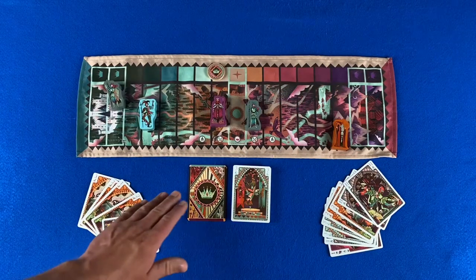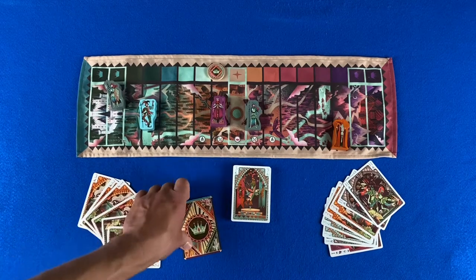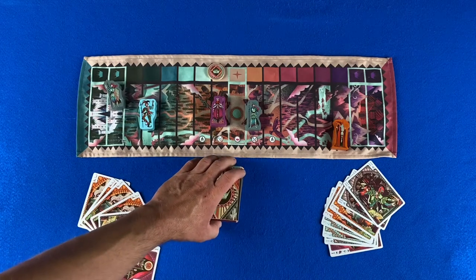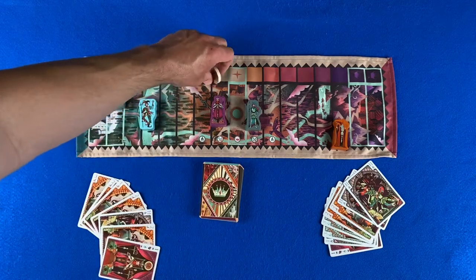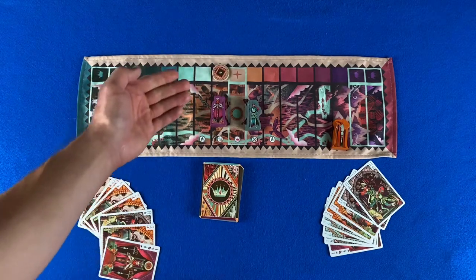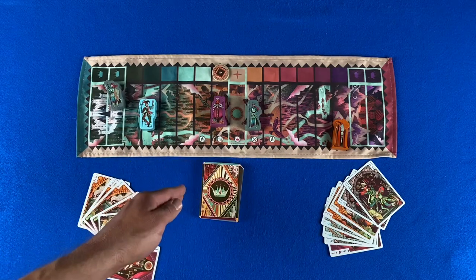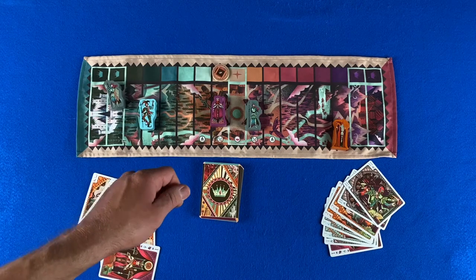As play continues, the draw pile might run out of cards. When this occurs, shuffle the discard pile and turn it face down to begin a new draw pile. After doing this, flip the crown token over to the small crown side. That is a reminder that you have already shuffled the discard pile and begun a second draw pile, which comes into play during the end game.